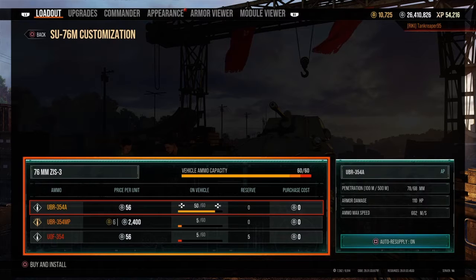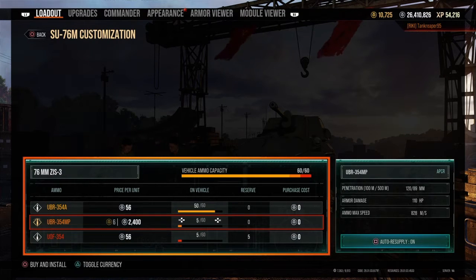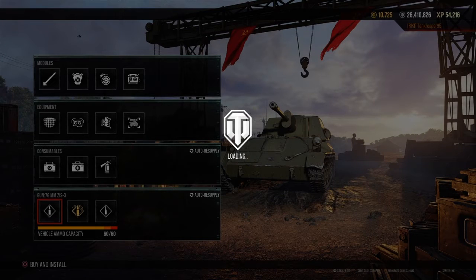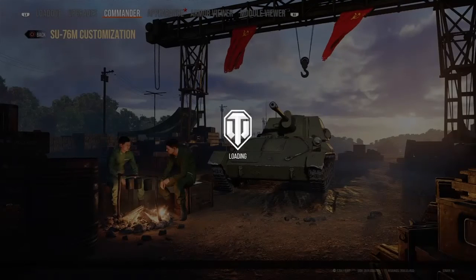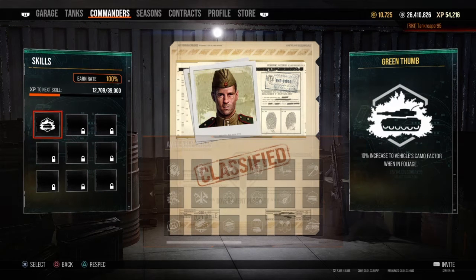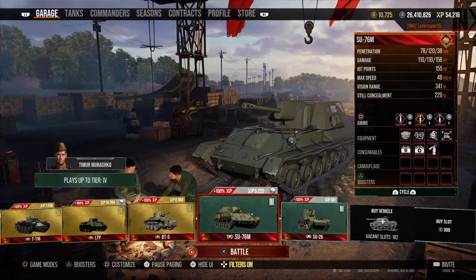I carry around 50 rounds of AP, five rounds of APCR, and five rounds of HE. I don't use the premium APCR rounds too often — only if I absolutely need to. My commander for the Russian tank line only has one skill so far: Green Thumb, which adds to the camouflage factor. You really want to be stealthy in this type of tank destroyer.